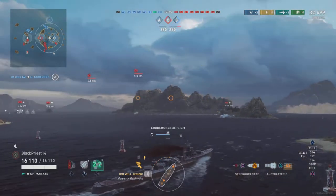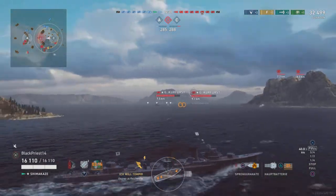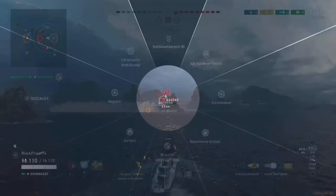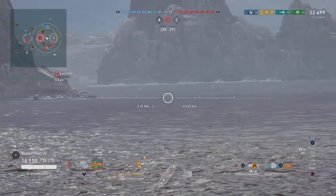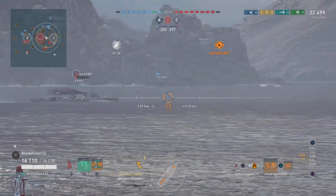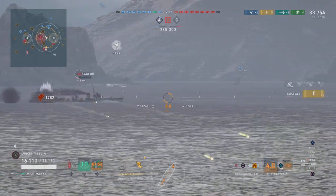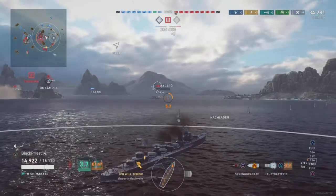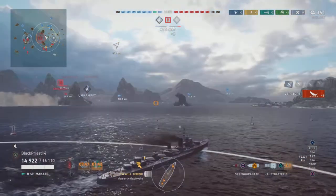Now it's time to find the Kaguru and finish it off. Since the Hipper is chasing us we cannot cap C, so we're moving out and aiming for the Kaguru in the B cap, while constantly monitoring where the other ships are. Before we open fire, we make sure all three guns are aligned because we want to kill him with one or two full salvos. As soon as we start shooting we are spotted, so we don't want to be spotted with just one gun firing. That's why we first do the turn, then smoke up, then start shooting. And we got him.